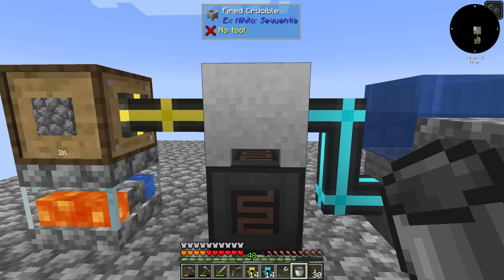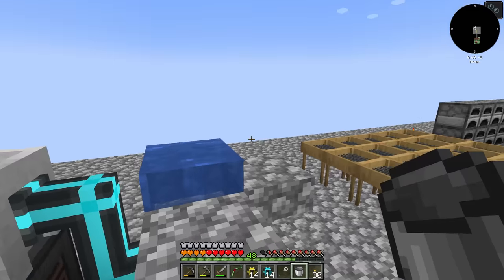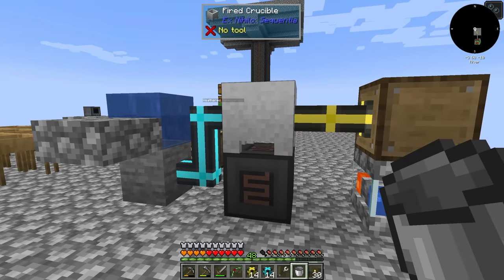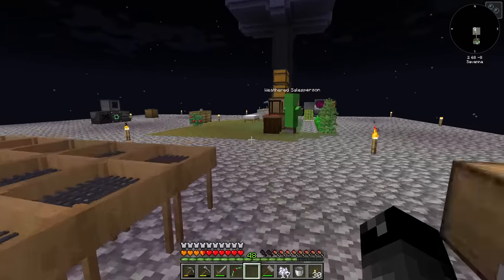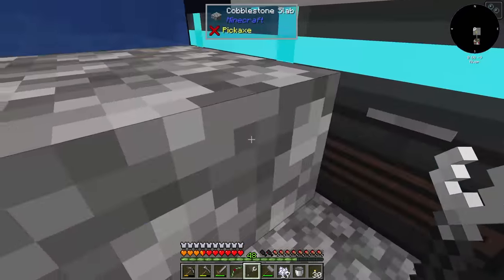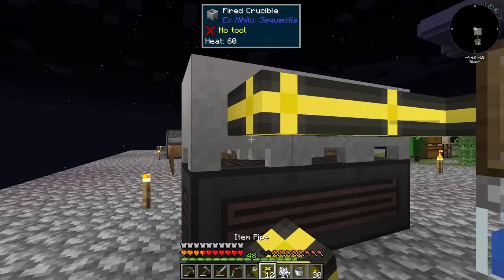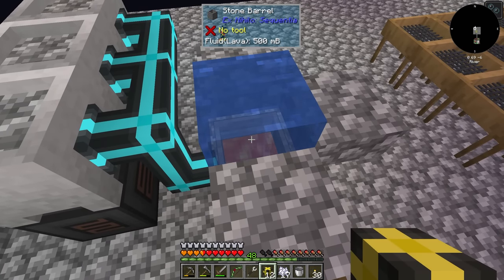The next thing we need to do is expand — that means more superheating elements, more fire crucibles, and adding some pipes all going into the same setup here. If we expand this portion out maybe five times, we should be able to make lava very, very quickly. I have made two more of these so far. There's the wrench — now we should be able to jump up on this. We are extracting out of those and of course we need to insert the cobblestone. Now we should be making lava quite quickly — look at that, it's filling up pretty fast.